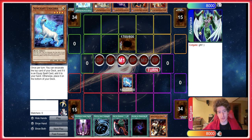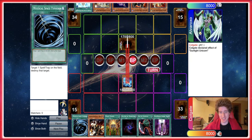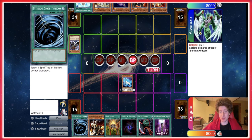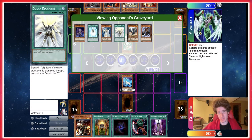We're going to normal summon a Sunlight Unicorn, which is a really funny card to be playing in here actually. It excavates the top, and if it's an equip spell it gets added to the hand. It's like a really bad kind of Stratos monster. But in Ben K we are playing a ton of equip spells — at least a dozen or something. So you can almost see the Sunlight Unicorn inclusion. I think that's some neat technology I have not seen before.